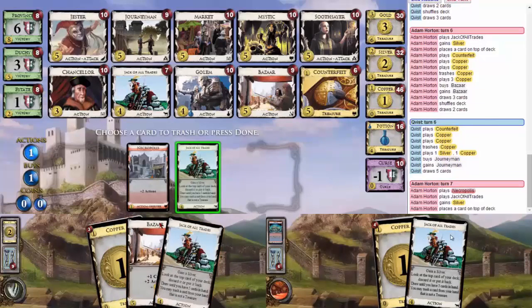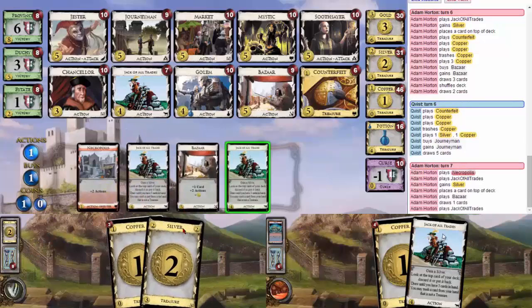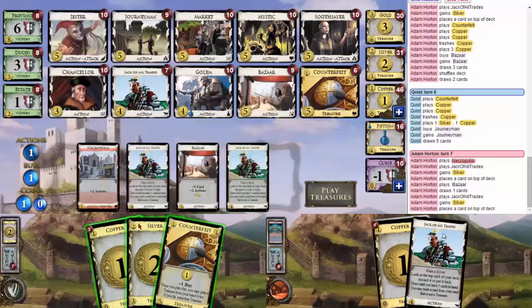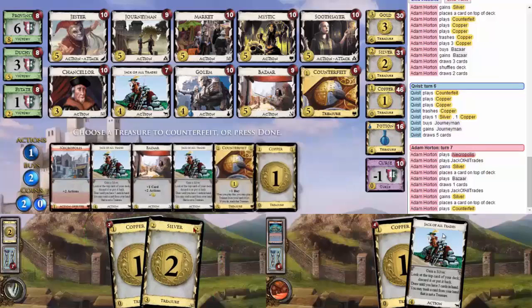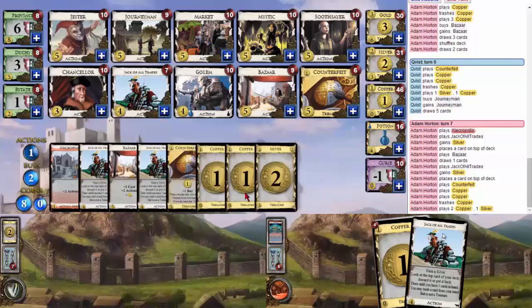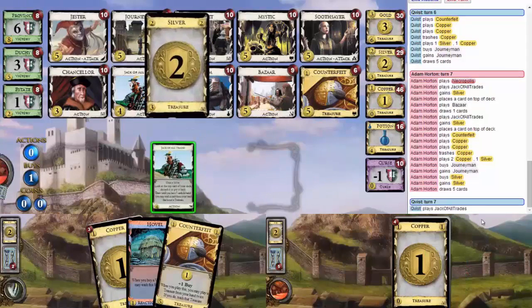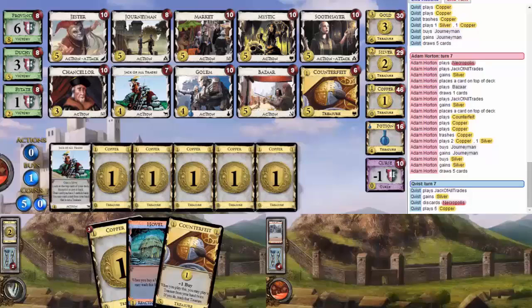Draw me a hovel now. Ooh, great turn. Yeah, we gotta do that. Now, what do I have? One, two, three, four, five, six, seven — plus whatever I counterfeit. If I counterfeit silver, I can get five, four — which is completely terrible, so we won't do that. Eight. Journeyman, I think, is pretty good. I want to draw all the cards. And a silver. Please draw me a Counterfeit. It's five — at least I got five. Four would've been terrible. Could've been worse. Bazaar.